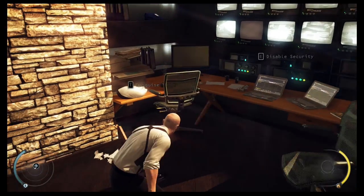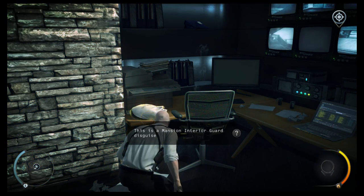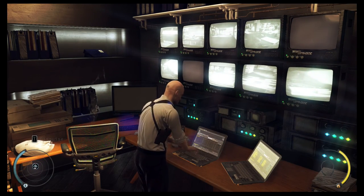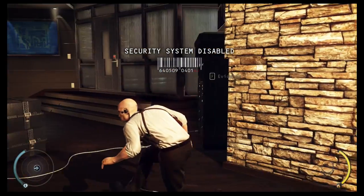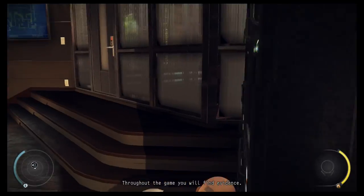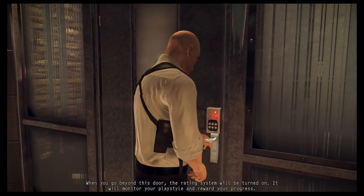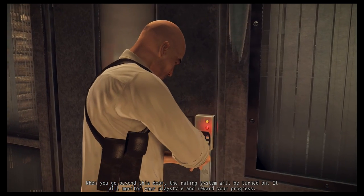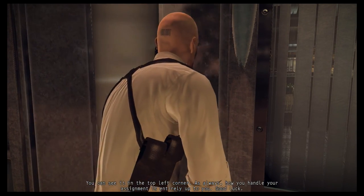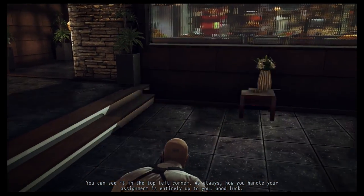How convenient. What disguise is this? Oh, I already got it. Evidence — throughout the game you will find evidence. Removing evidence beyond this door, the rating system will be turned on. It will monitor your play style and reward your progress — you can see it in the top left corner. As always, how you handle your assignment is entirely up to you. Good luck.